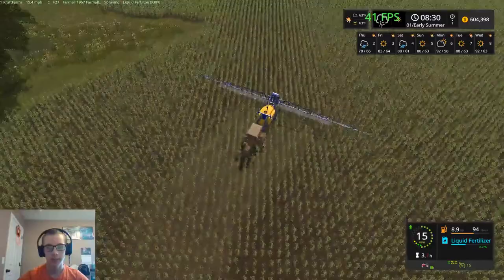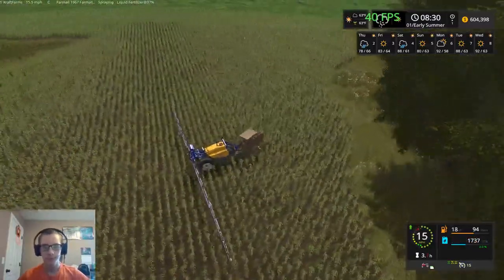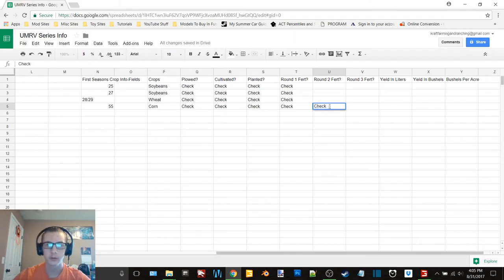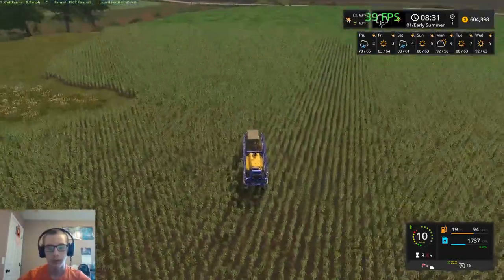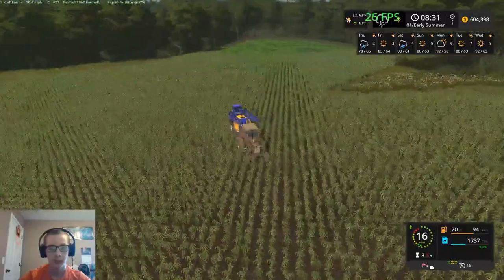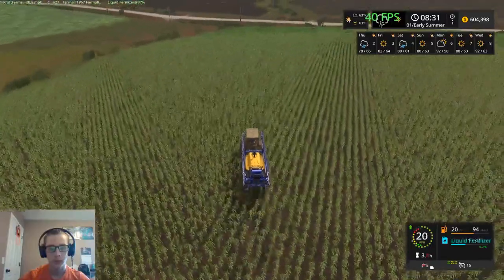I was testing out some other mods when I tested out the sprayers here. We got that field done, so let's go — we've got round two on the cornfield, and then we need to put round two on our wheat field as well. Now we need to run over to the wheat field, but we do actually need to fill the sprayer first as we are running a little bit low. We'll refill and then go do our wheat field.